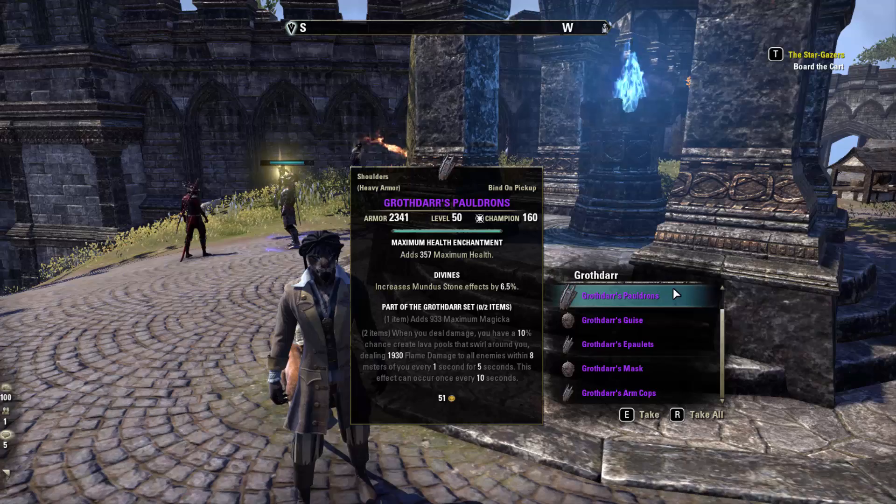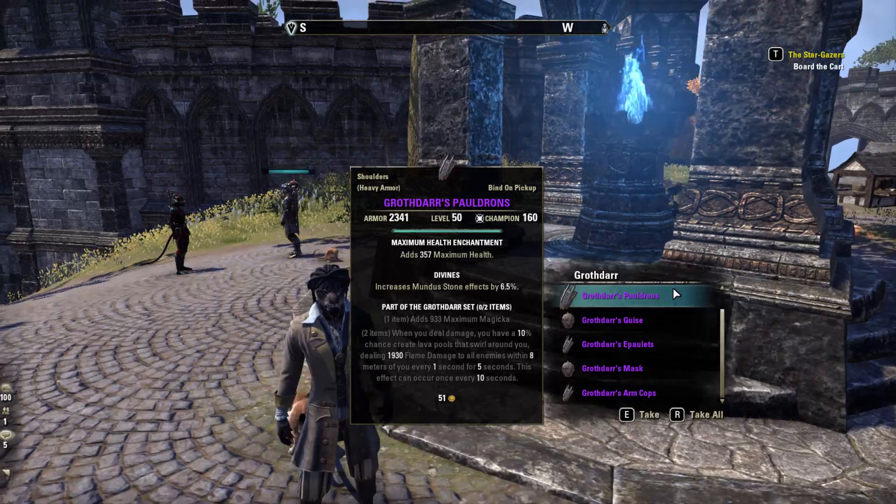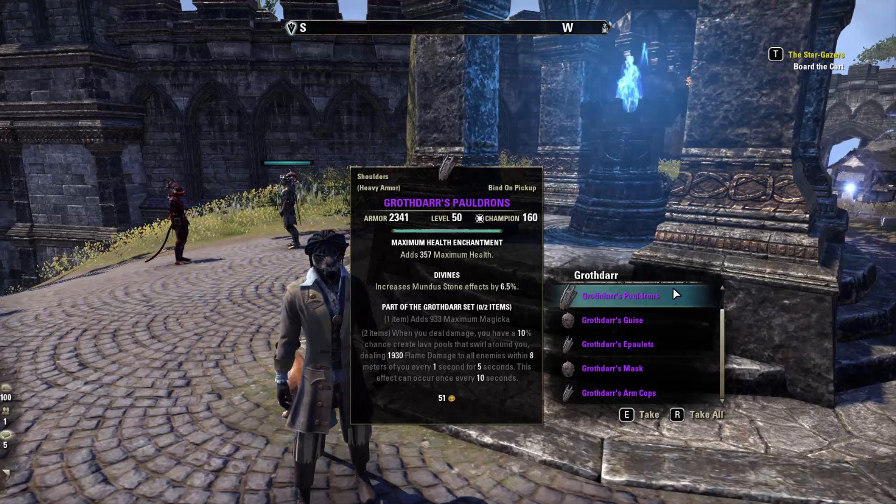Grothar: one item adds max magicka, and whenever you deal damage you have a 10% chance to create a lava pole that swirls around you dealing flame damage to all enemies within eight meters of you every one second for five seconds.